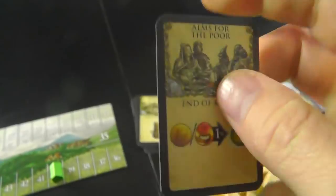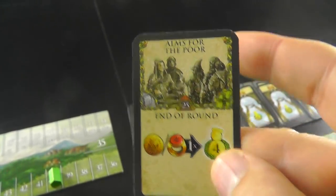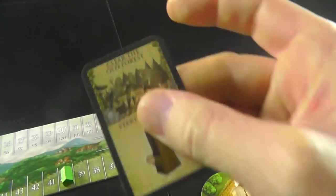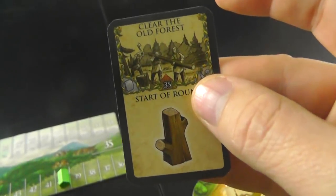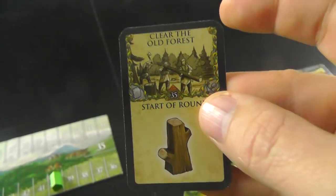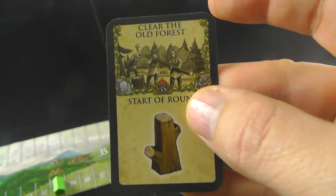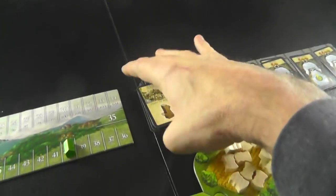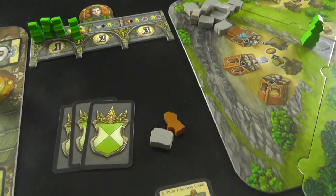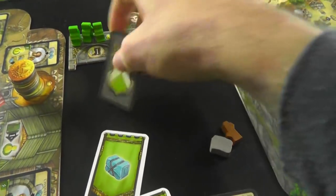Alms to the poor would have been an opportunity to give money or royal favors to get more citizenry points — that's out. Our first event is actually clearing the old forest. Interesting thing about this game is all the events are good — they're opportunities or just resources, because Amara is a land of plenty. There's lots of wealth and resources to go around, which is why the theme is what it is. So we're clearing the old forest, which means every player gets one piece of lumber, although the dummy player doesn't care about such things. So I've got a piece of lumber as well.